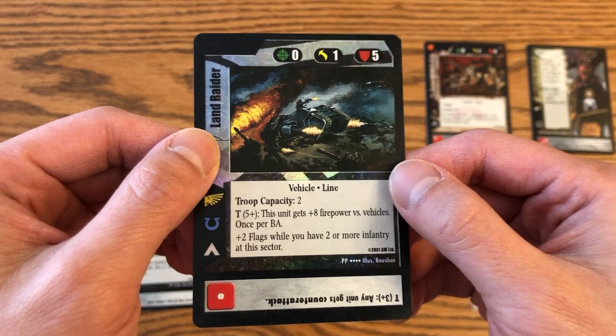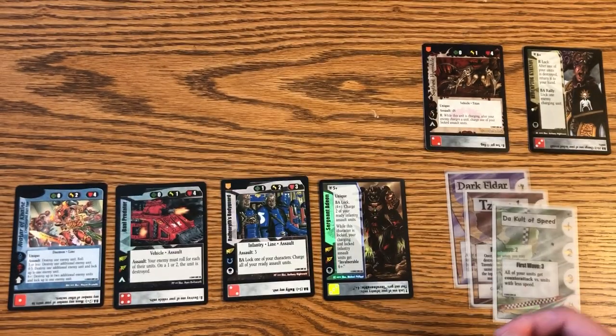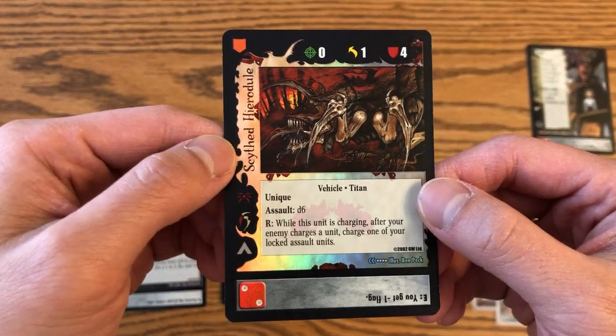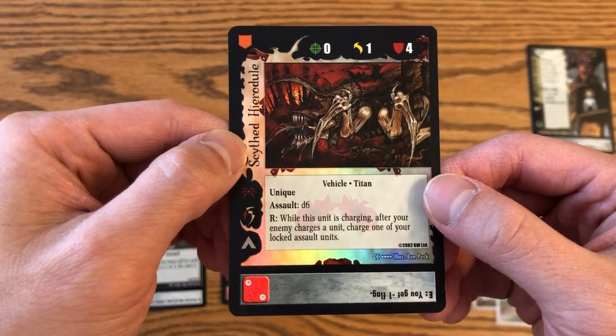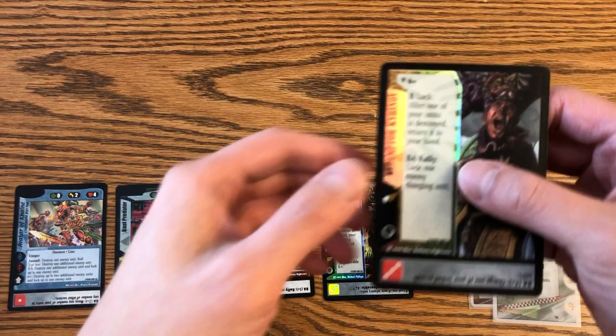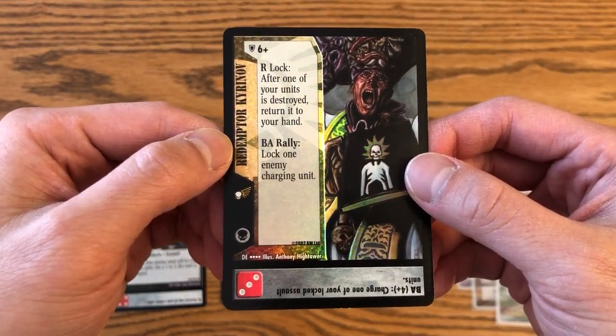There's no non-foil version of it, and so it's not like a promo — this is an actual card that's in the standard set. Here are a few more examples. For Cronus Campaign, the Scythe Harrow Jewel is one of the foil rares — a standard mythic rare from Cronus. And from Delos, you have Redemptor Kirinov, who's one of the four-dot rares.